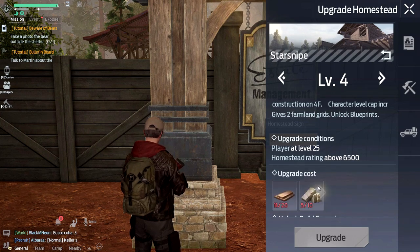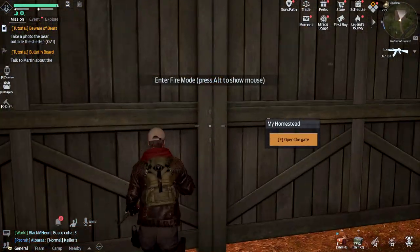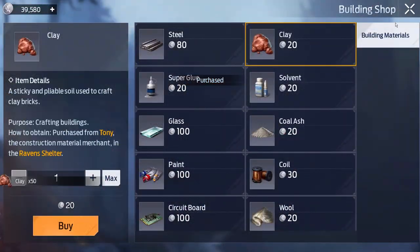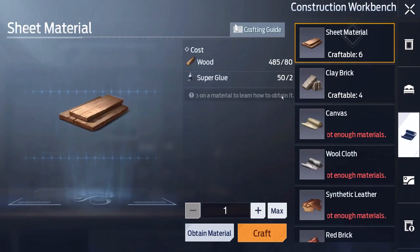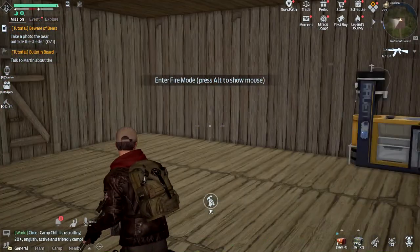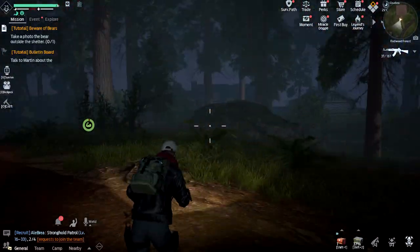We definitely want to go above 29, so let's check what it takes to get to level four. It turns out it needs some of the same stuff, so let's just upgrade to level four — two birds, one stone. We'll craft up more materials. This time I'm buying 50 of these, though we might run a little low on wood.